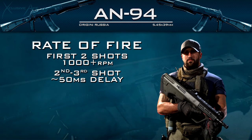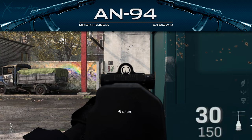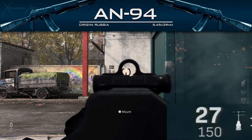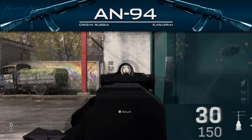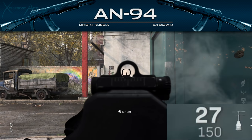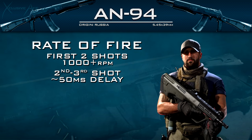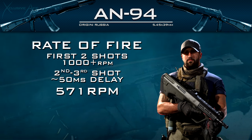The third round is technically coming out even faster, even though it doesn't sound like it and doesn't match the description. If you look at the bullet counter on the bottom right, that displays the actual performance of the gun, and the third round is also coming out very fast. The delay between the second and third round is just 50 milliseconds, which is insanely fast. After that third round, it ramps down to 571 rounds per minute, which is pretty similar to the AK-47 in this game.